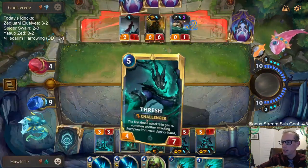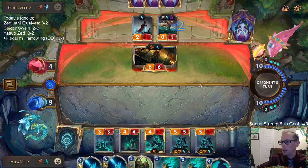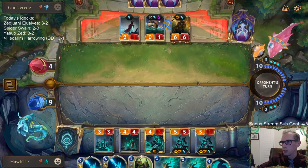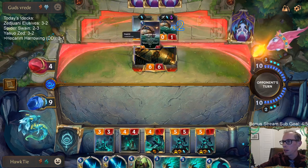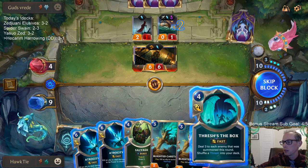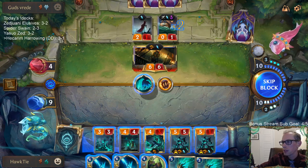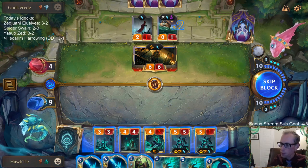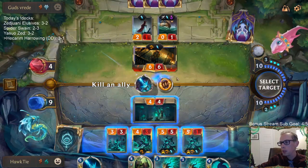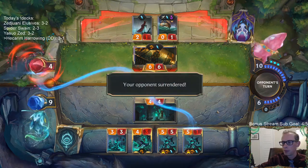Now we have the mana for two Atrocities. We can Atrocity to kill them with one Hecarim, and if they kill that Hecarim in response we'll Atrocity to kill them with the other. How does the box work with Powder Keg - they have two Powder Kegs. I guess the answer is it doesn't work. That's going to put me to one. Atrocity that thing - that thing's gonna die anyway. GGs.